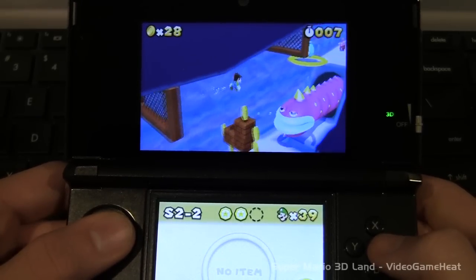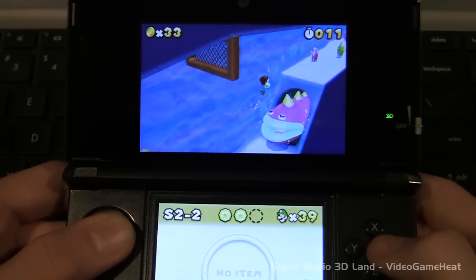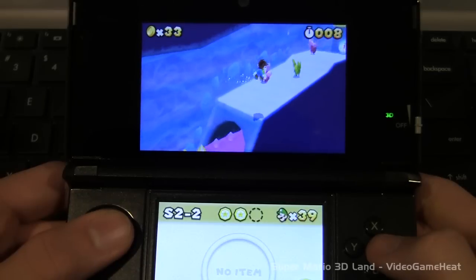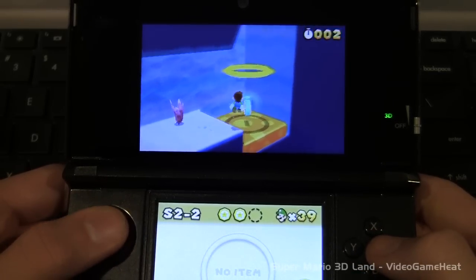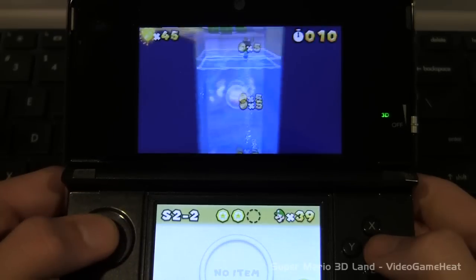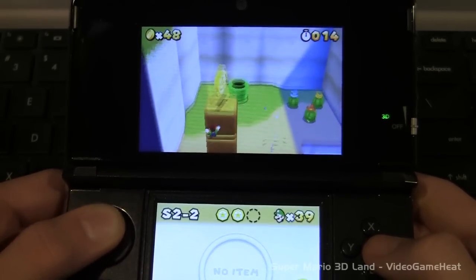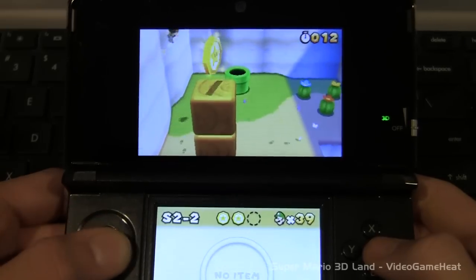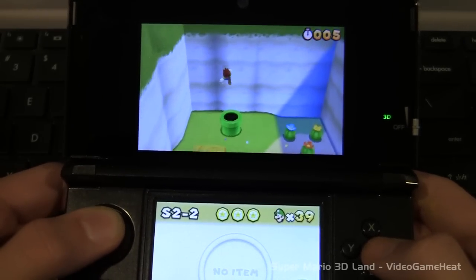We now have two Star Coins and we're moving on. There's a giant eel down there — you don't want to go near that thing. It has spiky horns or something. We have seven seconds, so let's go get this timer. Now we can shoot right up to the regular land, and there's our third Star Coin. Let's get that — what I'd recommend is just wall jumping. There we go.